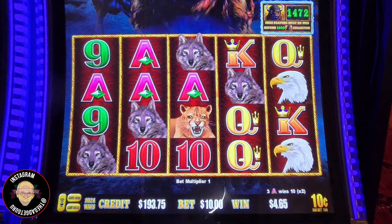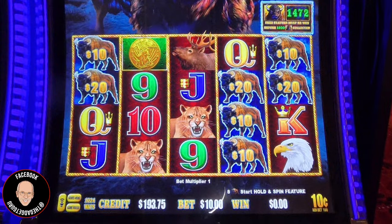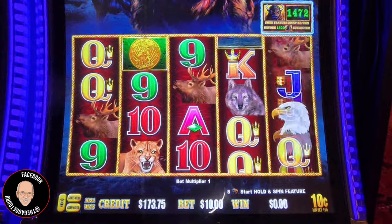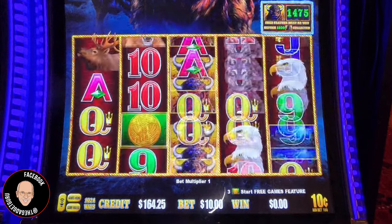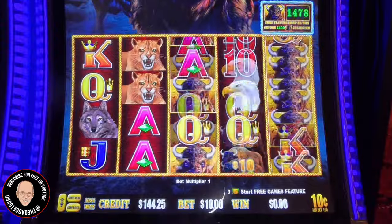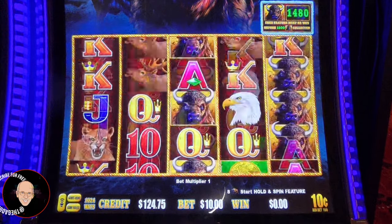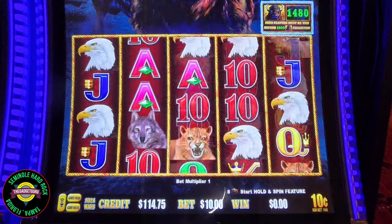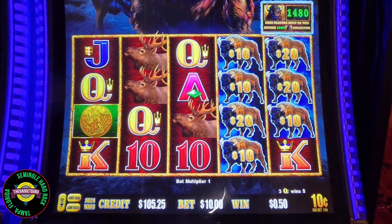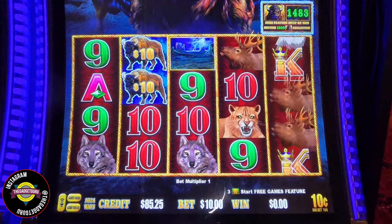We've got a lot of nothing spins. Two buffaloes for three dollars. A full screen of buffaloes would be just what the doctor ordered. We've got four across of our wolves and coyotes — $10. Three, five, seven — we need eight. That one tried but needs to try harder. 16 more spins minimum. Buffalo, we're not going to feed you again — this is it. You tease me. Six, seven — we need eight. That would have been great, we've had seven on the last two reels.